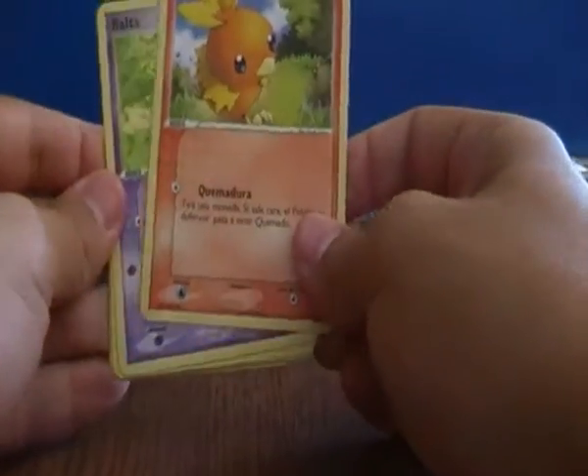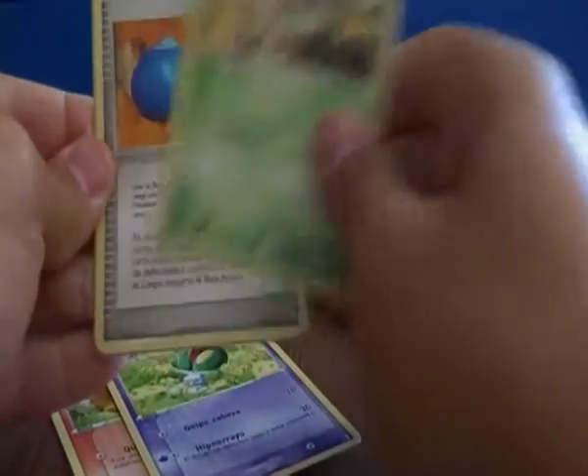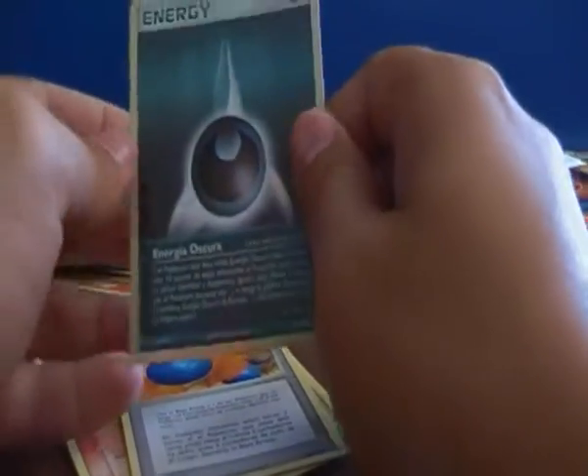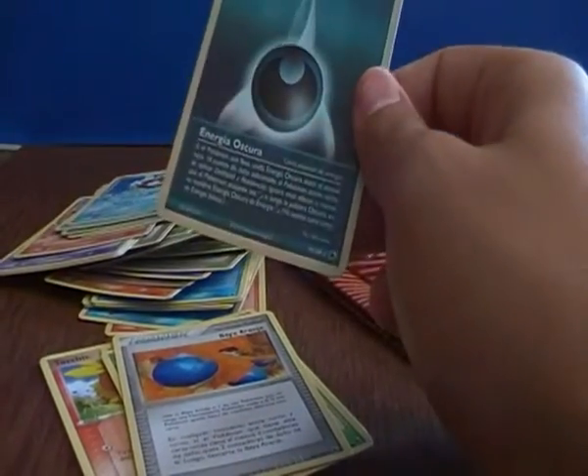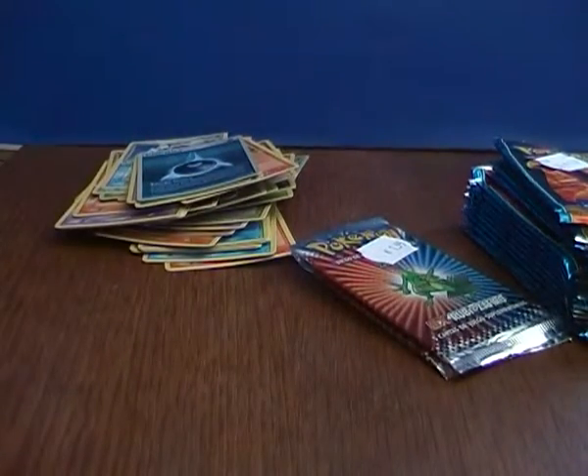Come on, I need the EX cards. Torchic, Ralts, Shroomish — and a Dark Energy Reverse. Come on, I need that EX card.